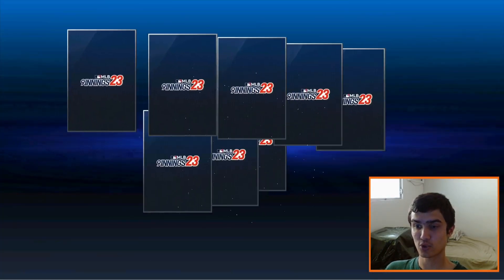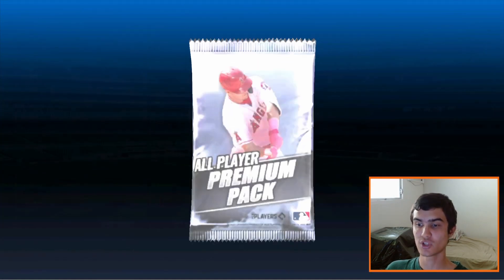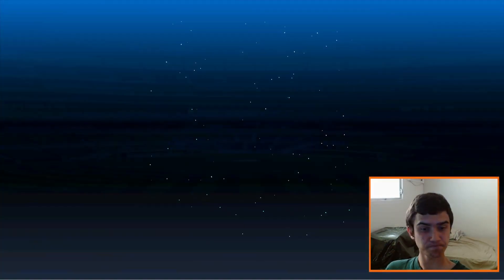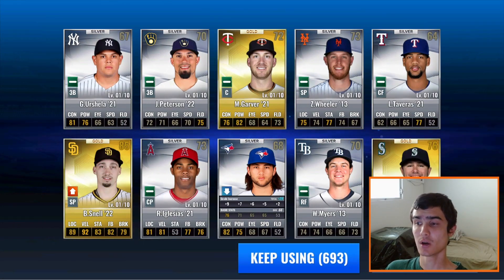We see another Diamond or another Special Card. All Silvers in this round of 10, and then last 10 right here. Blue Jays cards for upgrade material, maybe. 3 Golds out of 10 Premiums — there's a Beau Bouchette. I actually need one more upgrade for him, so that's really nice to see right there.